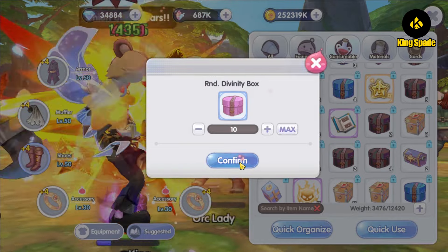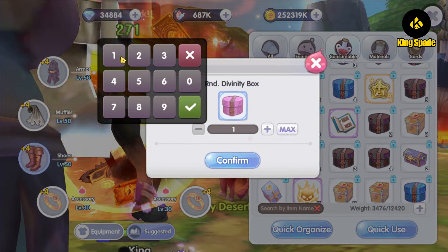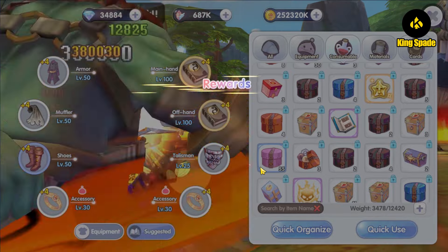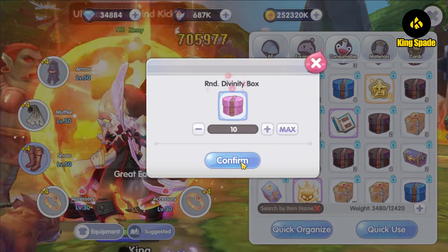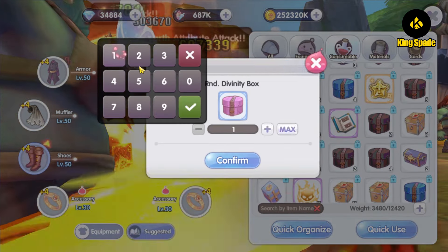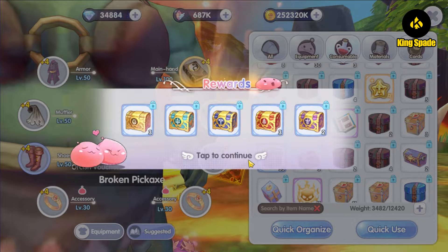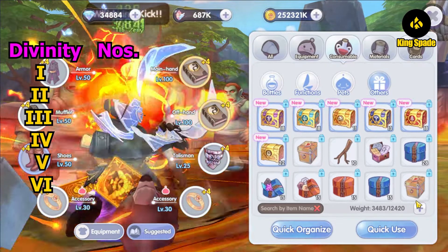The reason I haven't been opening these boxes is because my Tag One's divinity luck seems not that good compared to my Ranger. Every time I've opened divinity boxes previously, it always gives me the magic divinity, which is for magic users. Hopefully this time I will get a much better divinity for this Tag One.